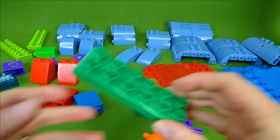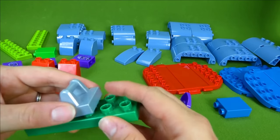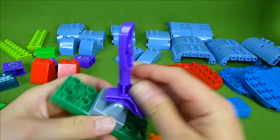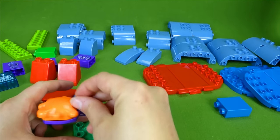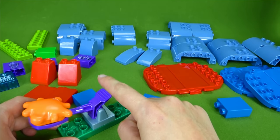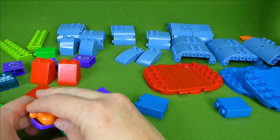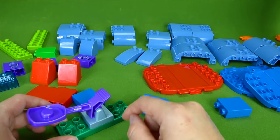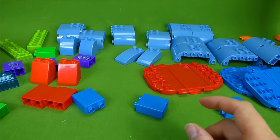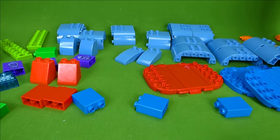Now we can put together our splat throwing machine. I'm gonna take this green piece and add this and this, and now we are ready to splat. Oh, that was a mistake — let's try again. Much better! Those are some good splats. So we've got a splat machine and a Catboy — is it time to start working on the headquarters?